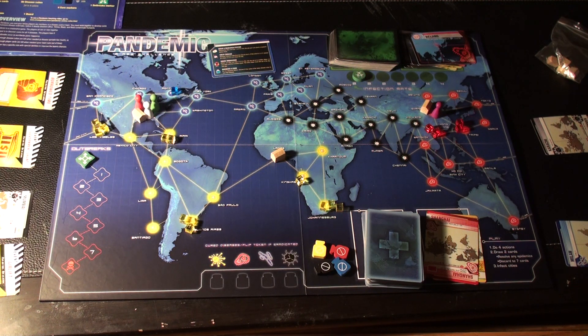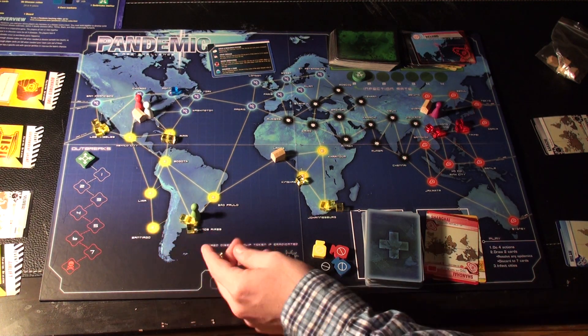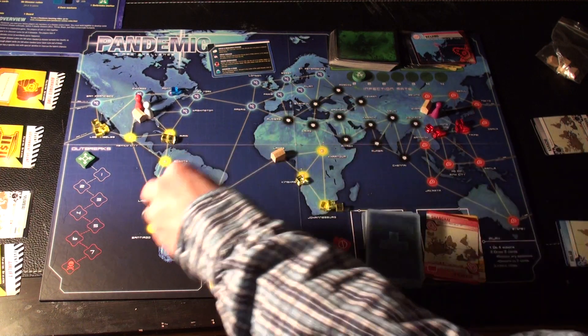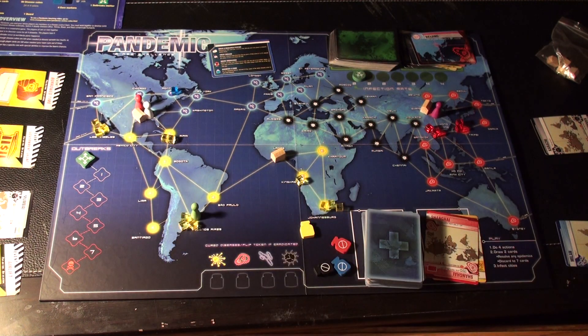Treat Disease: remove one disease cube from the city you're in. If the color is cured, remove all cubes of that color from the city. So if the green player is in Buenos Aires, one action removes one cube normally. But if the cure of that color is developed, one action removes all three cubes. If the cure is not developed, I have to use three separate actions to remove three separate cubes.